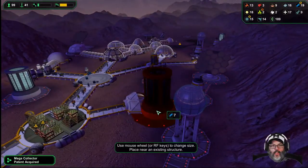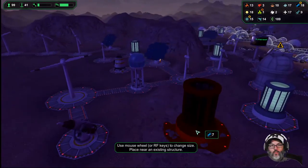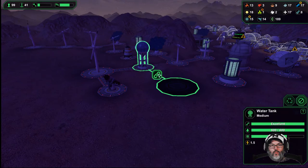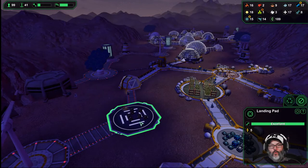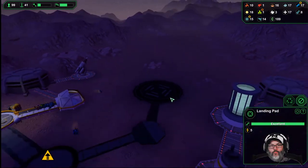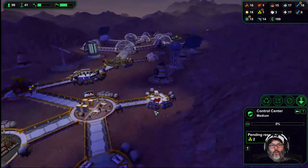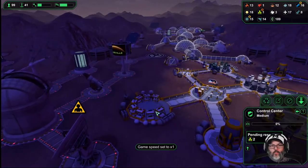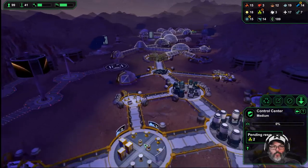Let's take a look at our mega collector — it's got seven slots. Let's put one in there just to have it. We'll have our landing pad here; I wonder if we want to move that. Let me slow it down while I look around so I can find the other security room.